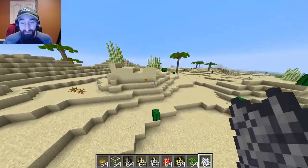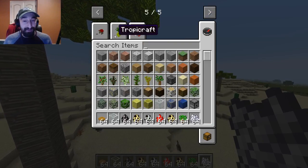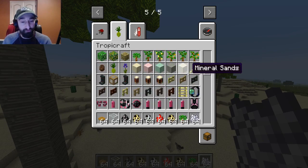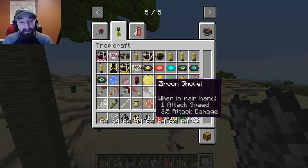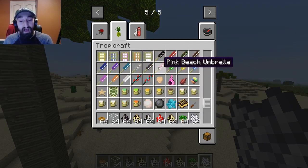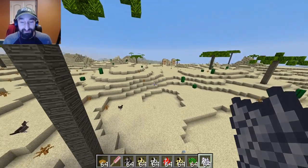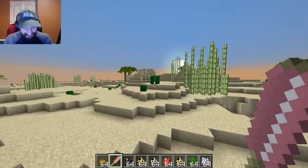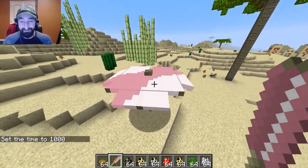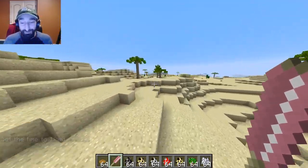Tropicraft has so much awesome stuff beyond just palm trees, including bamboo you can use to craft cool houses and different things, different pickaxes, ores, weapons, and even umbrellas. So although we're looking at ways to experience Minecraft 1.14 early, you can also have fun with everything else the mod offers, like umbrellas. It's a really cool and easy way to get palm trees that some of you may have been looking for in Minecraft.